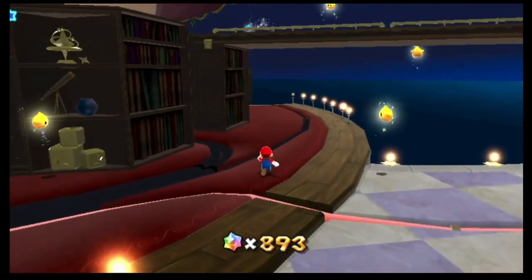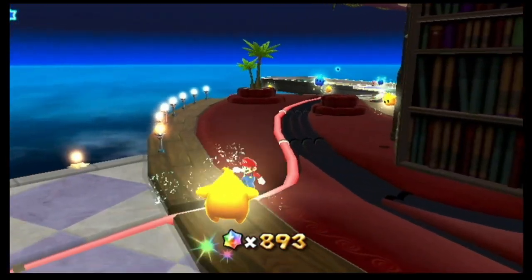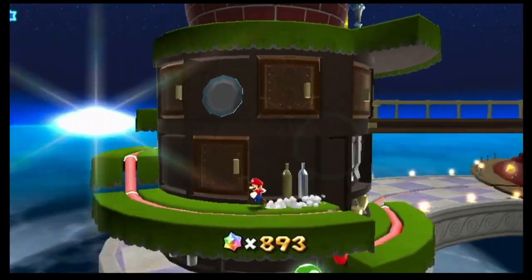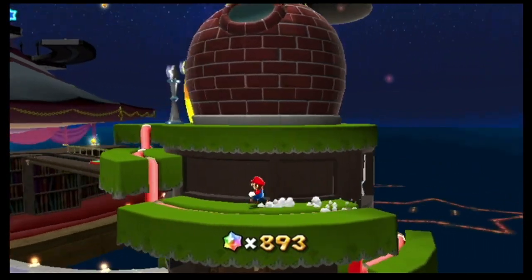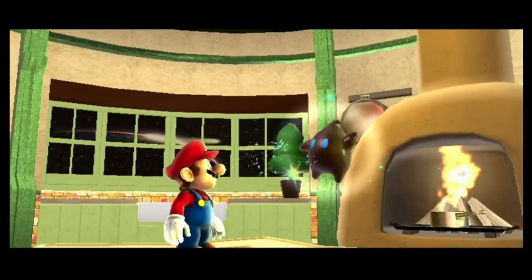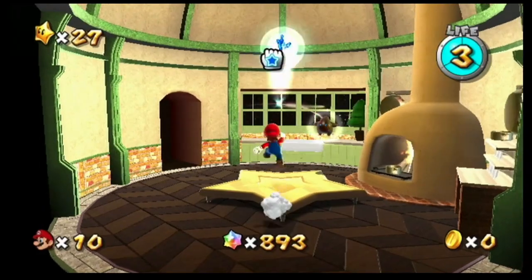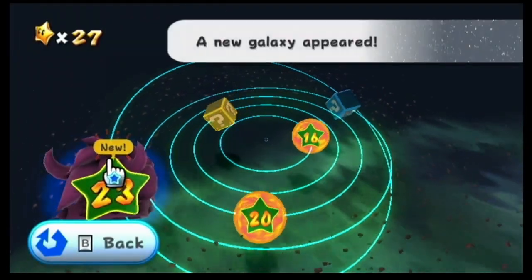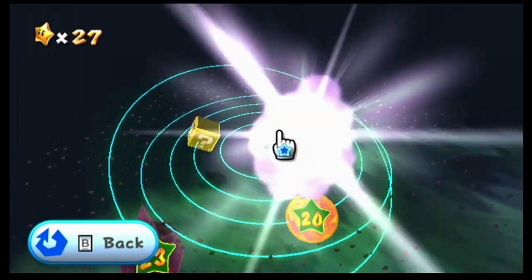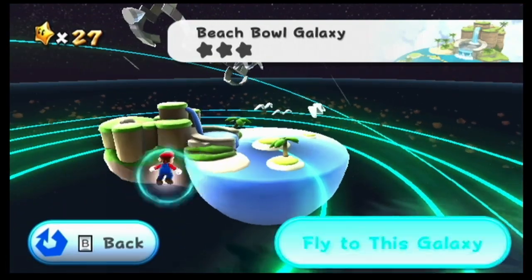Alright, how do we get up there - wall jump? Wait, wasn't it supposed to be a light-up path? Following this... there we go, walking all the way around. Those utensils are huge - way too big for anyone here to use. So this is the Kitchen, an enemy base in the region. Can we do a boss battle right now? No, no, we'll check out the new galaxy - looks like a beachy one.